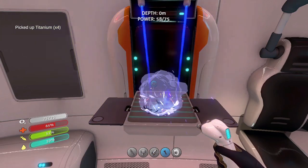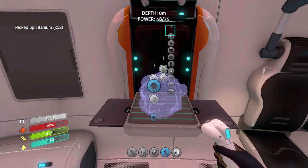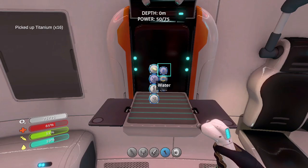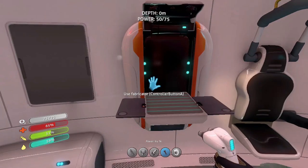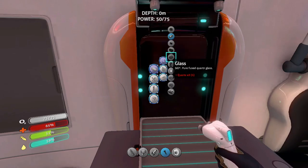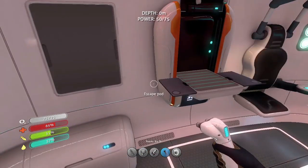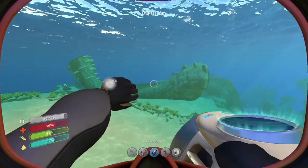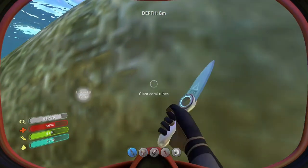Starting to get hungry and thirsty. I don't remember if I got another bladder fish but I'm gonna have to start doing that. Let's break down all this titanium. No food to cook, no water to make. I know that if I make bleach I can purify some water — that takes some common coral. I have the nutrient block still. Let me go ahead and get a sample of some common coral just so I have that as an option — there's no reason not to when I have salt.